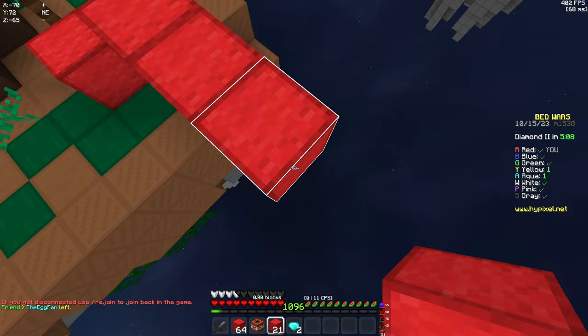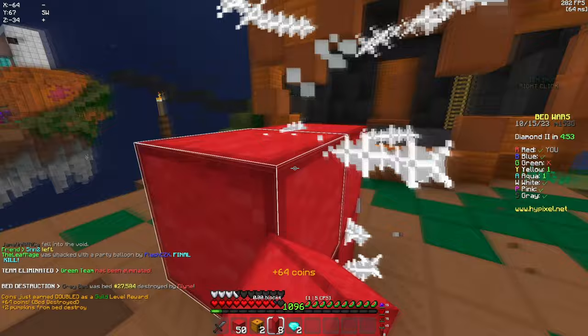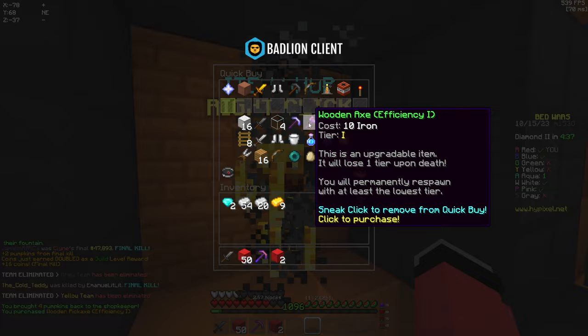Unfortunately no one's coming, which means we're going to have to give someone the extra leverage of having our bed handed to them. First bed down. Gray also just died while bridging, so now that we get to their bed we can also get the final shortly after. Hey gray team... bye gray team. GG's — fist only wins games every day, all day. Now that we got him knocked out, let's buy ourselves some tools and continue our rush.